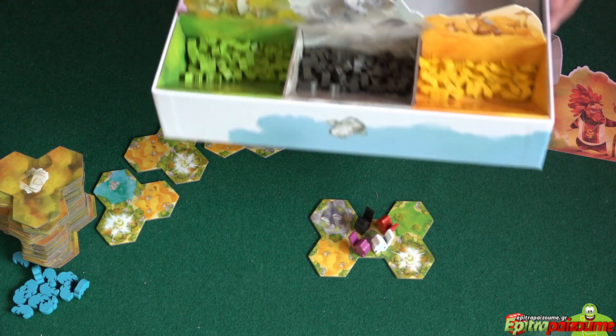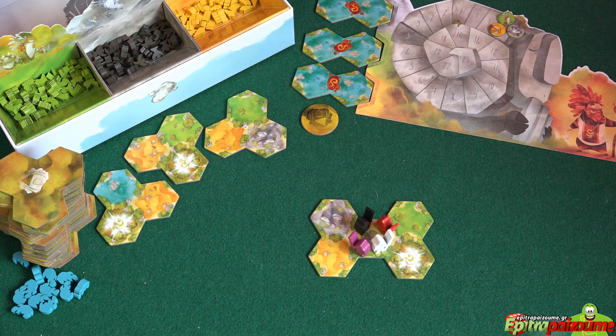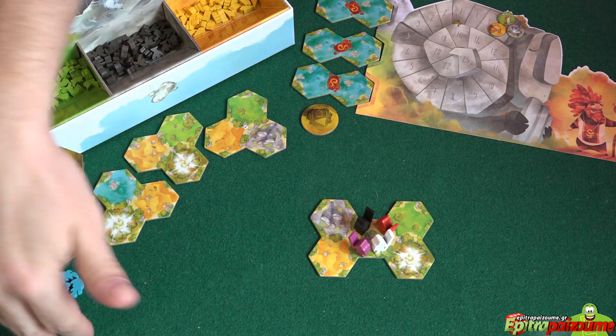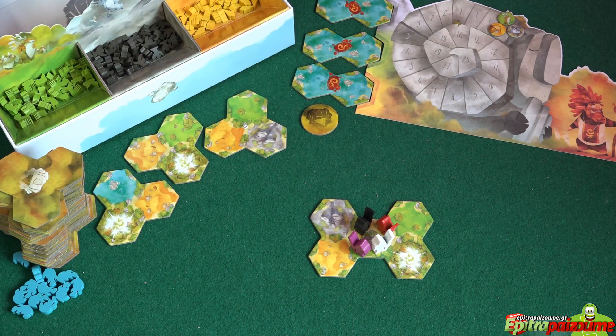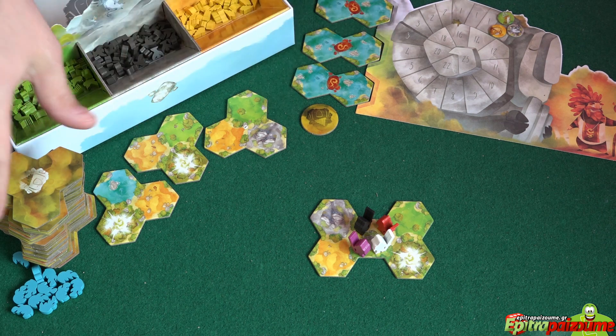We're going to have all the critters in the matching slot, in the nice tray that the game box comes with. Then we're going to put the fantastic beasts on the side — they're going to emerge later on. First player token. Each player is going to get their own player board, which is a score track essentially, with three tokens, one for each type of critters.